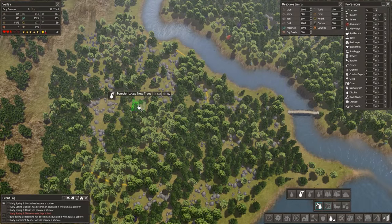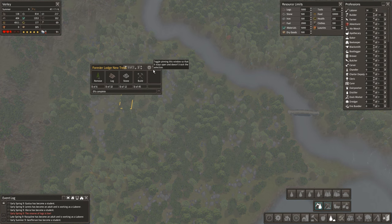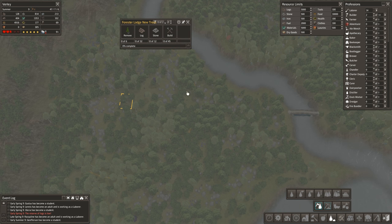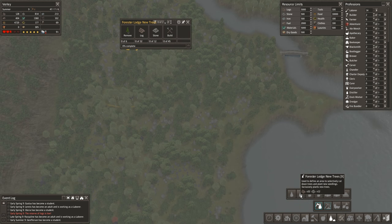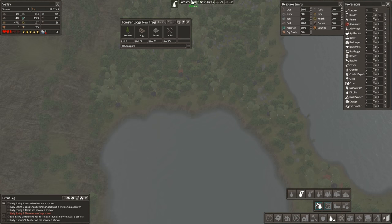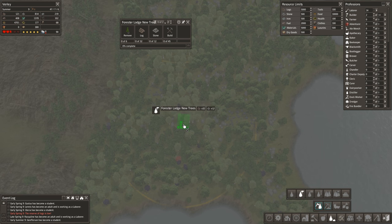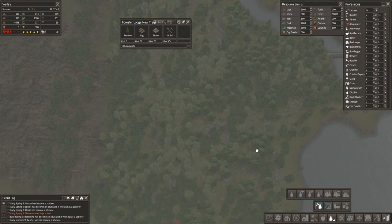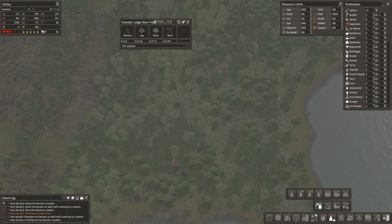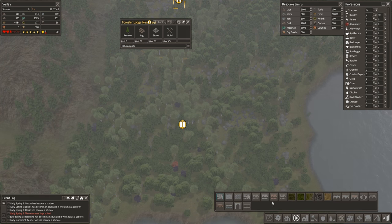If I do this right I could probably get quite a few foresters in. Let's put one about there — I'll keep that pinned so I can see that little yellow circle. It's kind of hard to see but it allows me to avoid overlapping if I can possibly help it. Might slightly overlap there but not too much. They will also need — let me pause for a second.